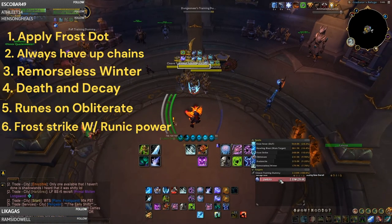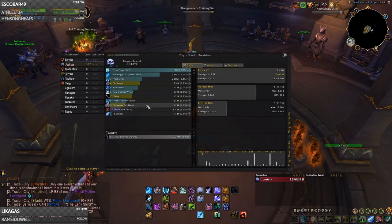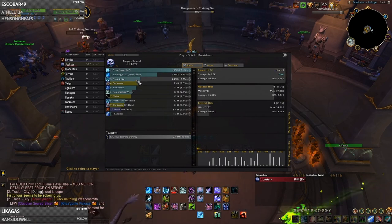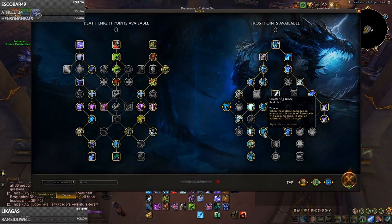That's pretty much what it comes down to for your normal rotation. One of the reasons you see Obliterate doing such little damage is that outside of your cooldowns it really does not do much. Your Frost Strike actually does a decent amount more because of the build, increasing every time you have five stacks of Razor Ice on the target, which happens roughly every eight seconds if you're on top of the target.